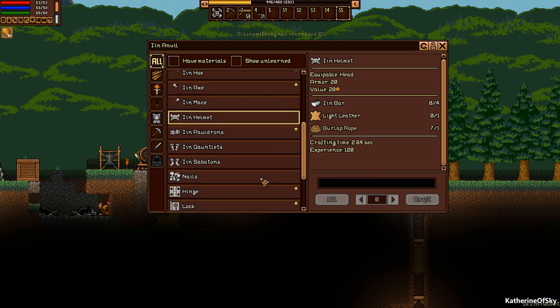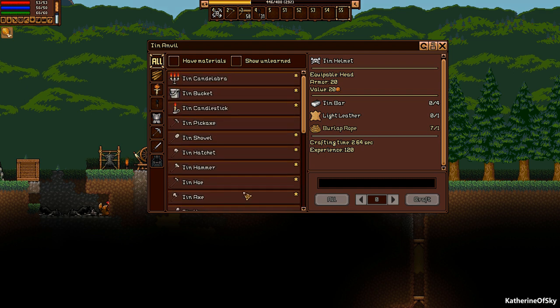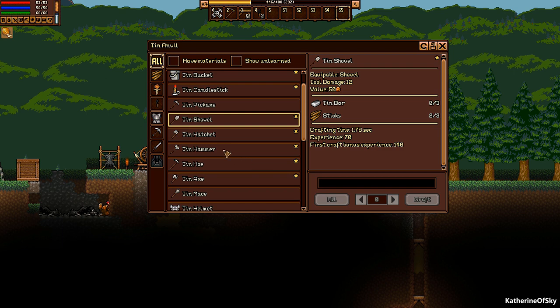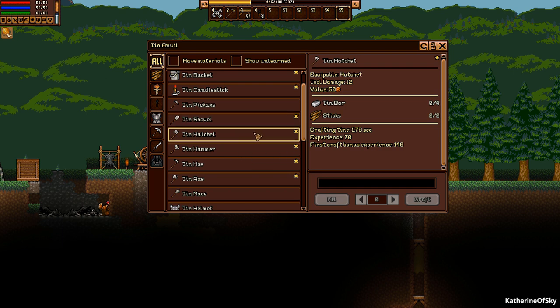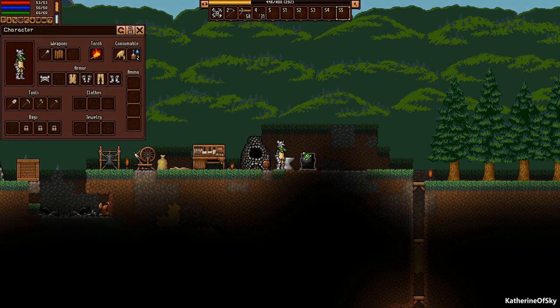Did it give us a new thing? Tin plate, tin chain. Tin candlestick! How lovely. Bucket and candelabra? Wow, that's pretty cool. I'd love a tin hatchet. Oh, we're out of tin bars! Well, that's okay, we're doing good. My character looks extremely grumpy right now.